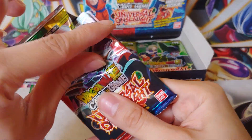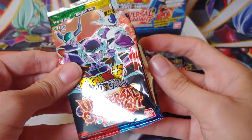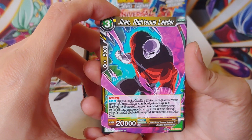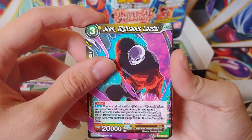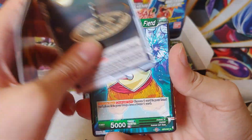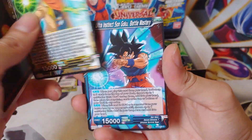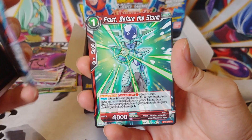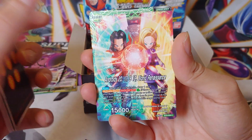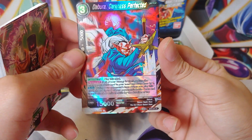Ultra Instinct Son Goku, Chaos Beam Volley, Majin Buu again, Super 17 — and we got a reverse Tyranny's Cost and Demonic Absorption for the rare. We got a lot of packs to go still. A little bummed I got the SPR right away, because if I don't pull a Secret or a God Pack, that's going to be the highlight of the box. It's a great card though — I'm not upset about it.